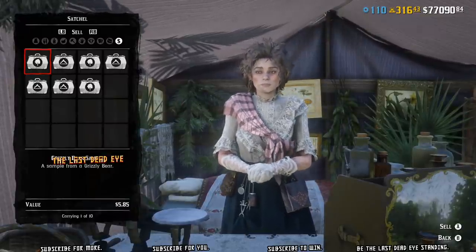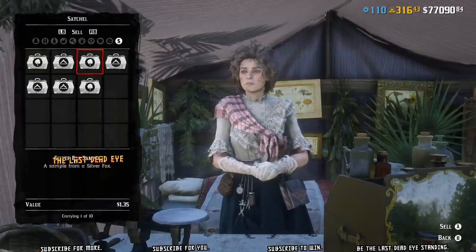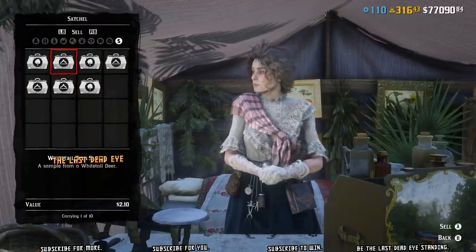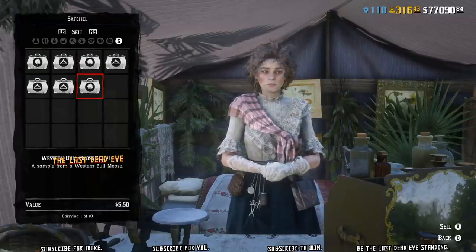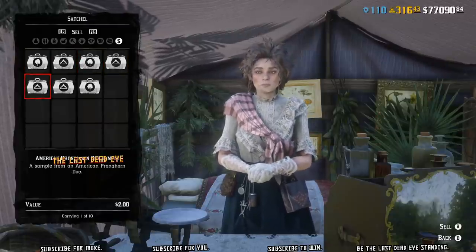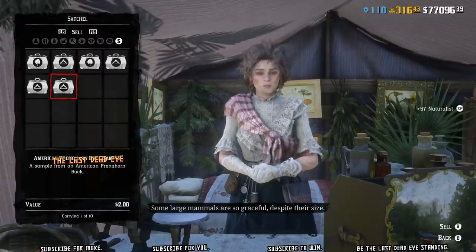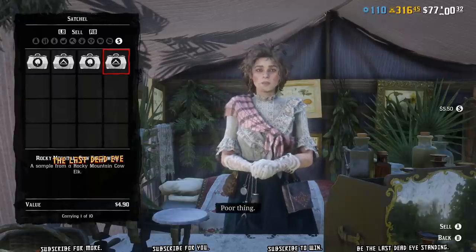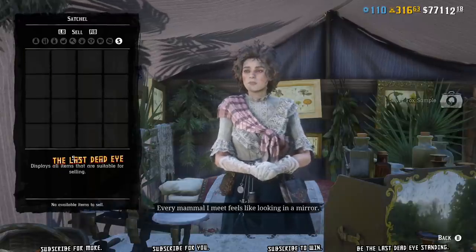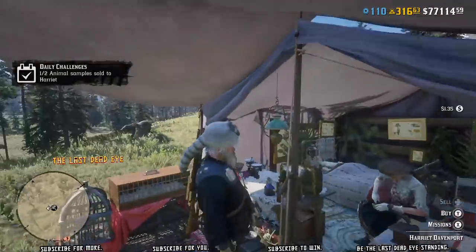Here we are back at Harriet. You can see I only get $5.85 for that grizzly — it doesn't pay very well. The moose is only $5.50. But XP-wise, you're going to get an okay chunk of XP for these samples. All samples give the same amount of XP — when you sell them, you're going to get 50 XP per sample, or 57 naturalist XP if you have the outlaw pass. If you sell a legendary sample, you get way more — between 300 and 400 XP per sample.